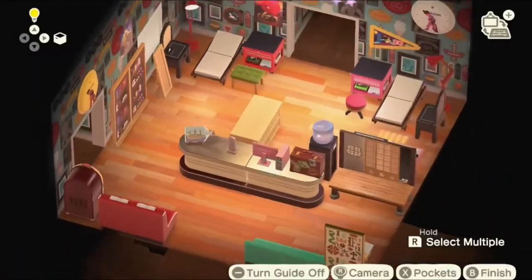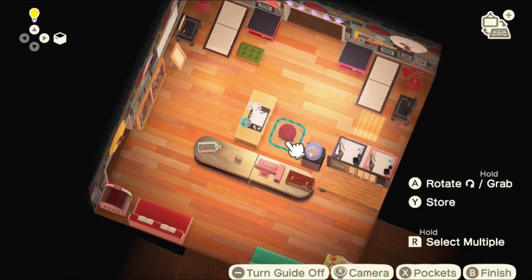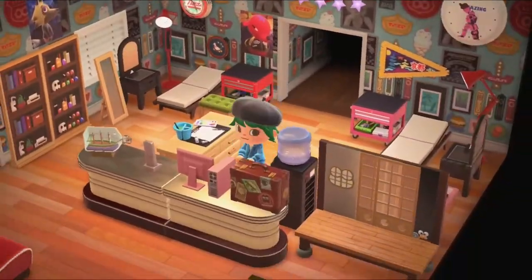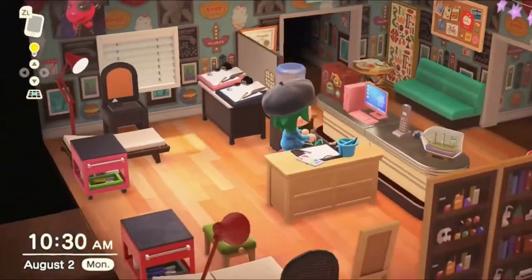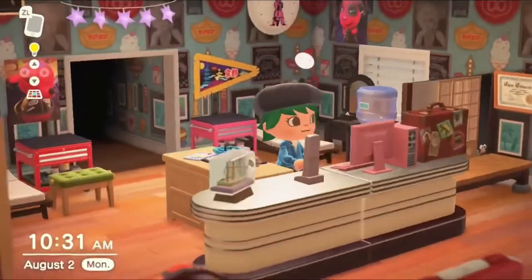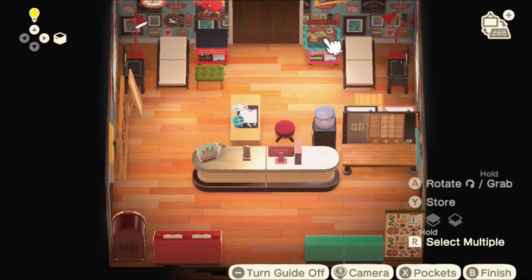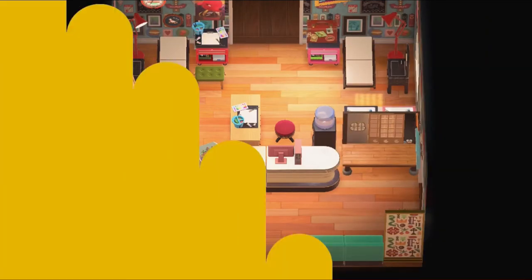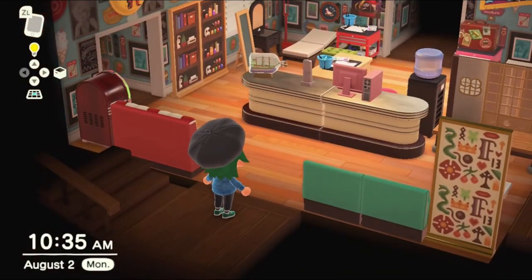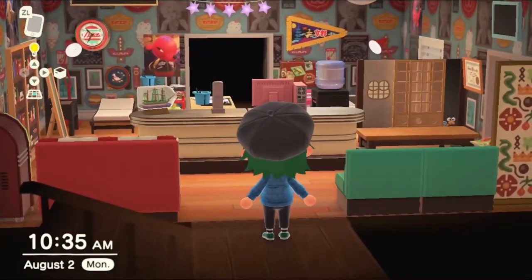I knew I wanted the rover briefcase because it could look like a machine case. I needed a painting set at the front desk too — if there's only one person working that day, maybe they're working on painting while waiting for walk-ins. My carts ended up two different colors, red and pink, but that's realistic. Everything's not going to match in a tattoo shop, so I was trying to keep it real.